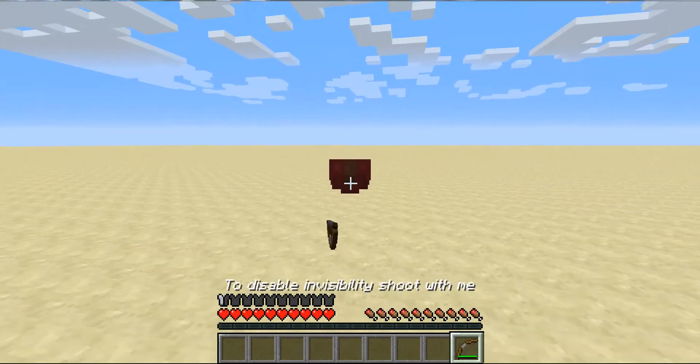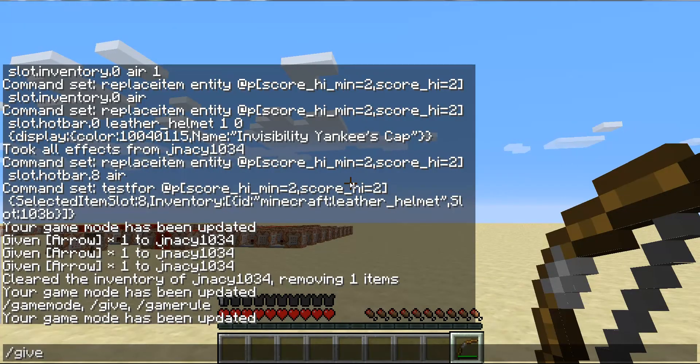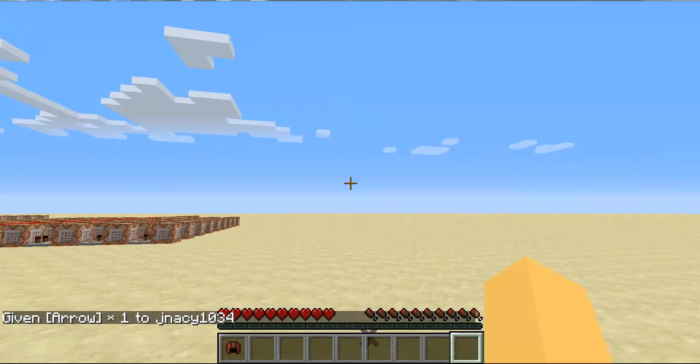And if I use this bow — what is it with 1.8.2 not spawning arrows? There it goes.